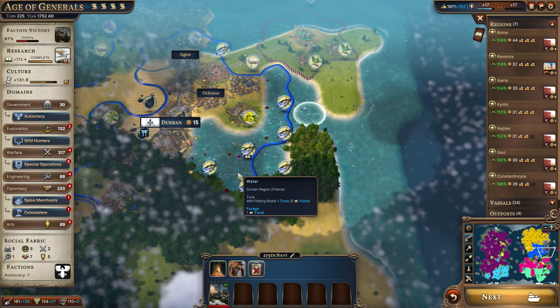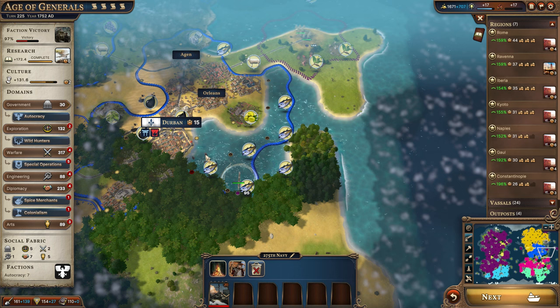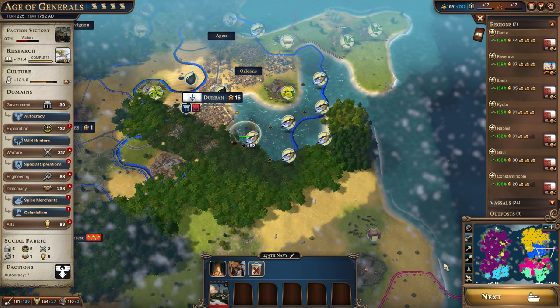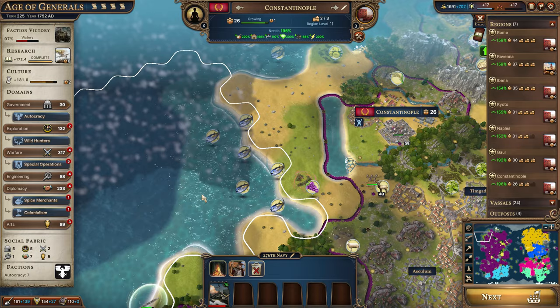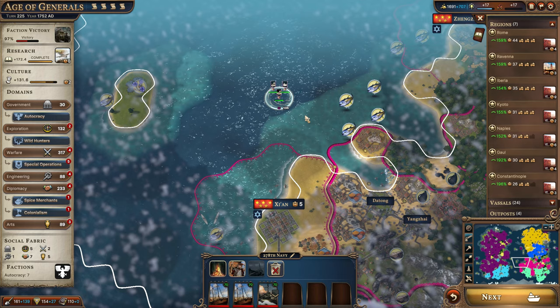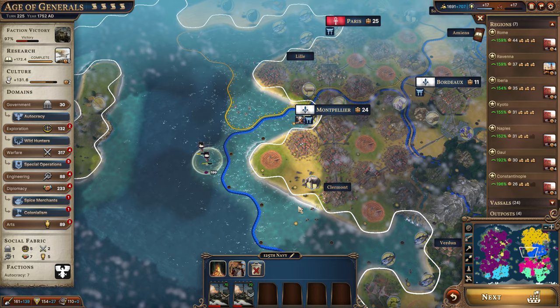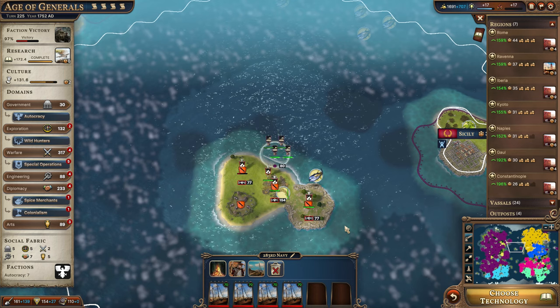These guys are going to start ravaging the coastline — but there's nothing there. We'll go after this one location. We could have done that now since we do have enough movement points. That gets us 20 wealth — not much, but it hurts them a little bit. They're just not depending on the sea and its resources that much. These guys are coming over here and we'll get them established next turn. This unit needs to heal at the closest location.